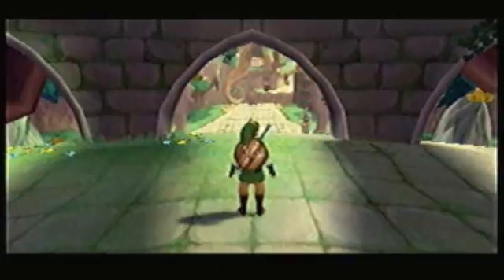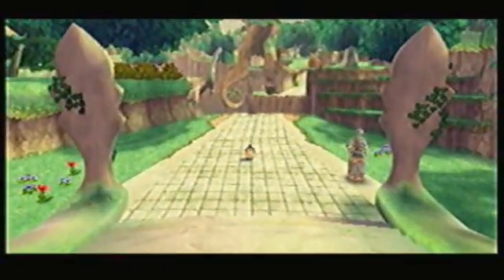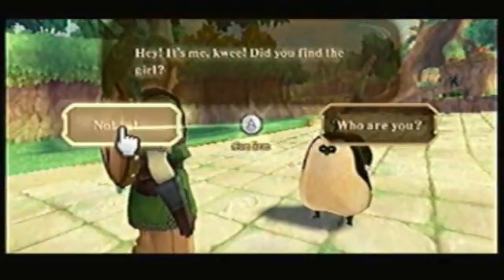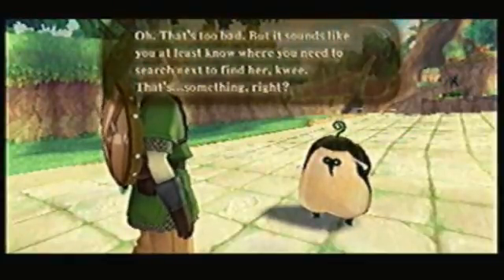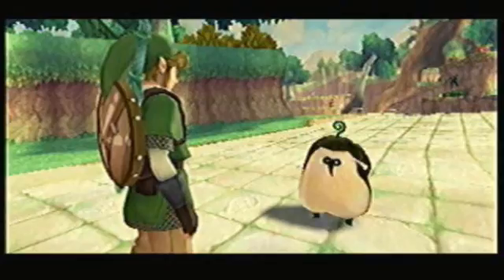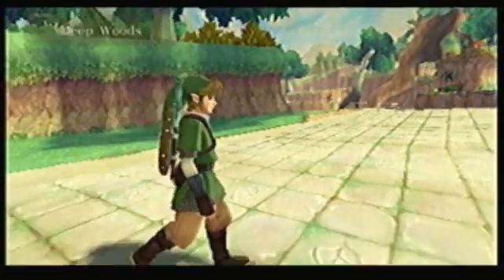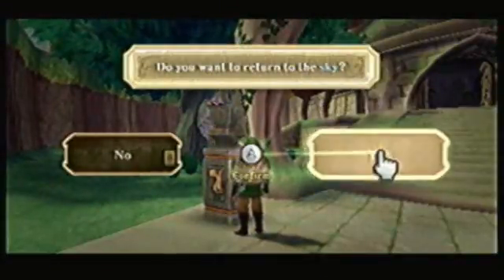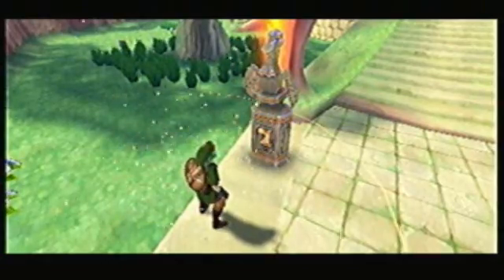Hey everyone, Biggie here, welcome back to some more let's play Skyward Sword. So let us head on back to the sky, but there is a little something something that we can get done first before we actually head off to the Goddess Statue and put the new tablet that we acquired from fighting Mr. Fabulous.